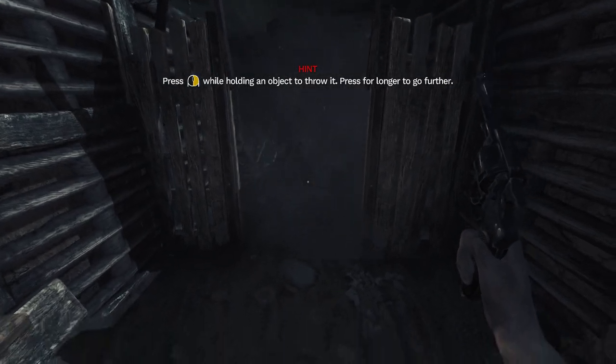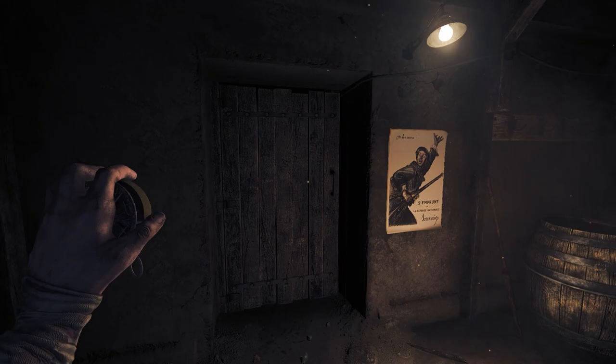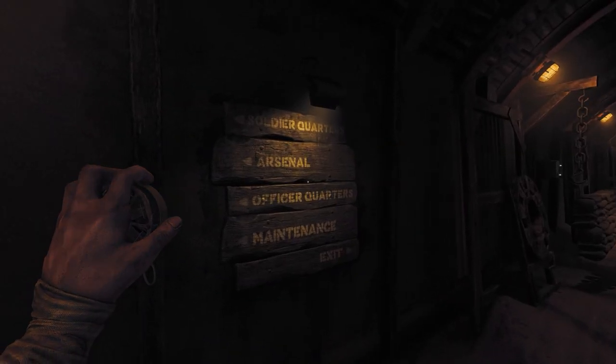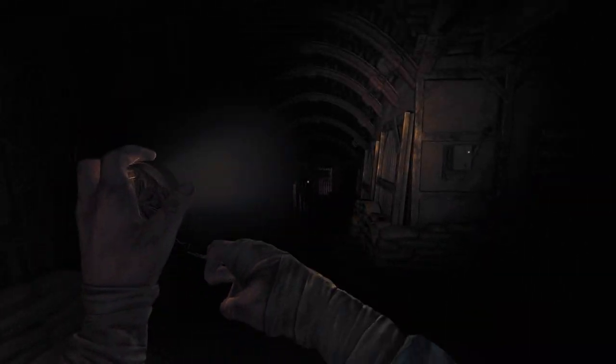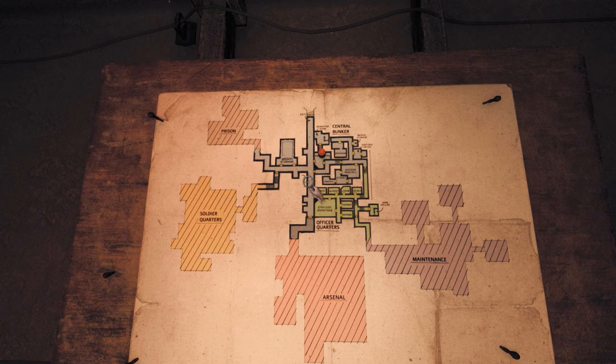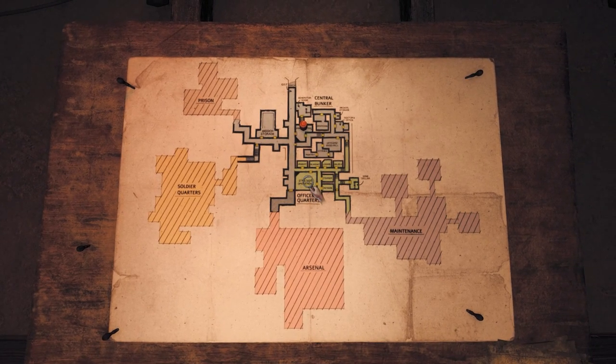World War One, and the French are stuck in the trenches. You play a French soldier who wakes up in a bunker — all hell has broken loose inside, the way out has been blocked, and you're not alone in these tunnels. You have to venture deep into the bunker to find the means to blow open the way out, going back and forth between a central hub and a series of areas that branch off from it.